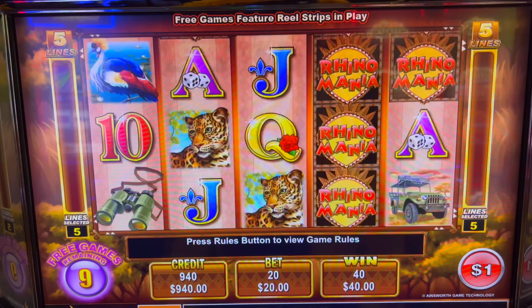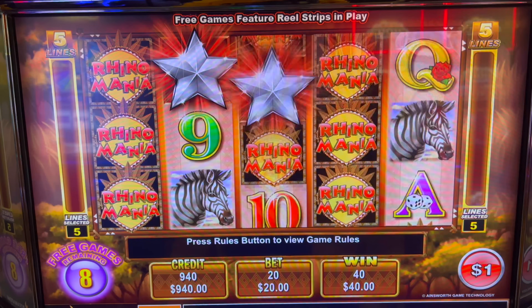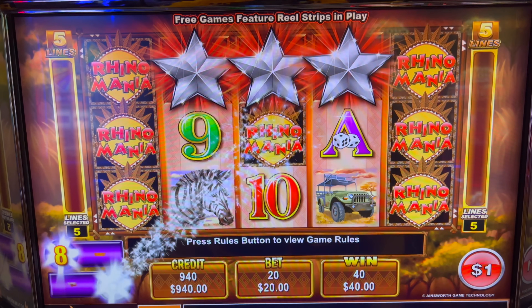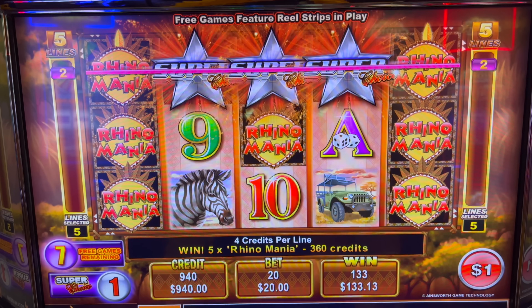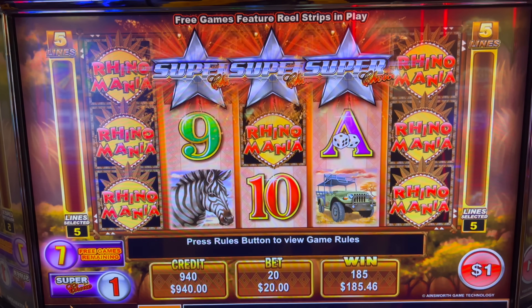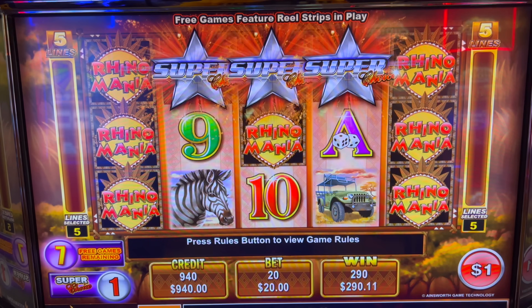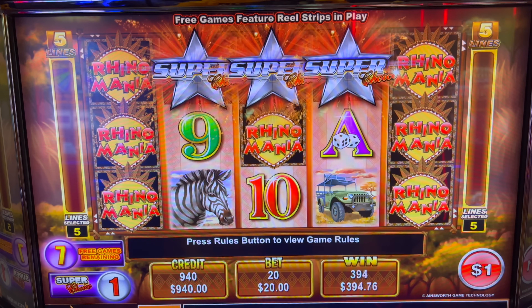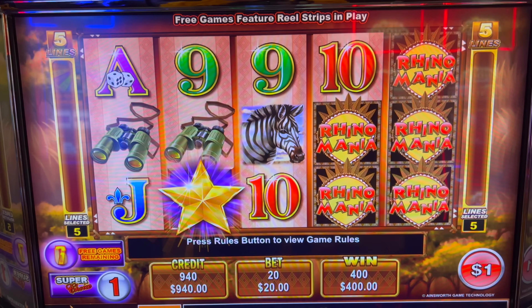Now we need to re-trigger in here. What do we need — three of these stars? That's really nice. It's going to give us the super choice games, and then we can get the gold ones after, which can be really good. Those are wild, and it doesn't even pay that much — it's $360 for the Rhino Mania to fill the whole screen. But if you get the gold ones, all wins are substituted by a 2x.